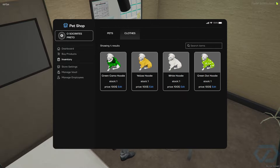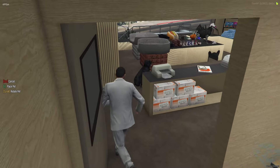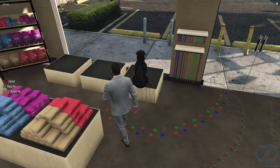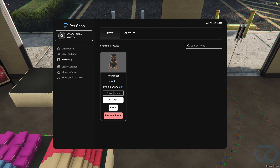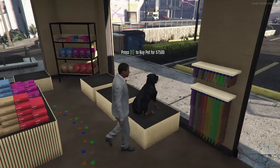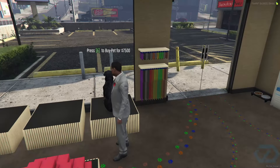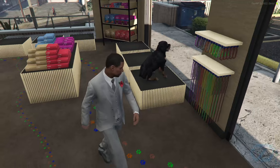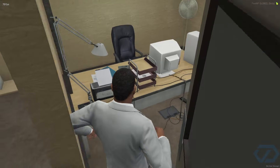To sell the pets, you're going to click on Place and select where you want that pet to appear. I want it right here. I'm going to change the price to 7k — yeah, that's good. As you can see, people can come here and buy the pet for seven thousand five hundred, and it stays there, which is pretty nice.